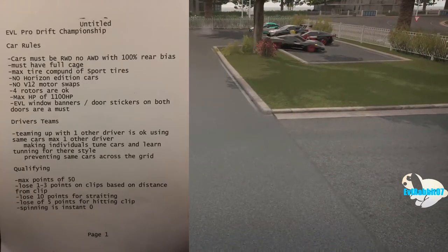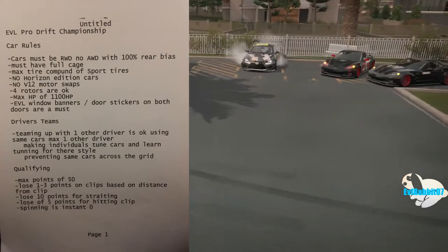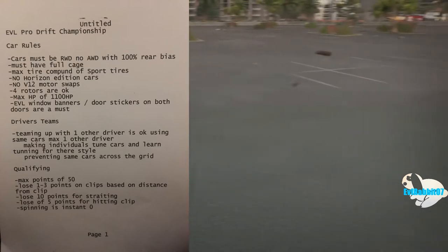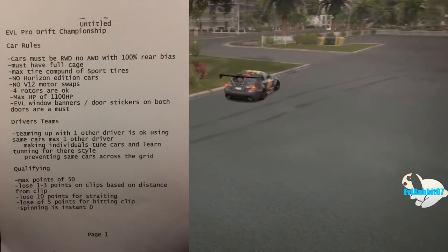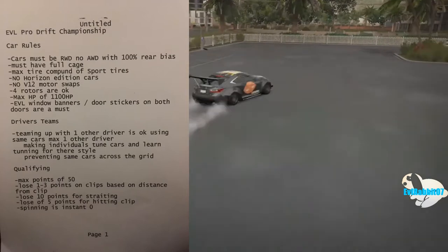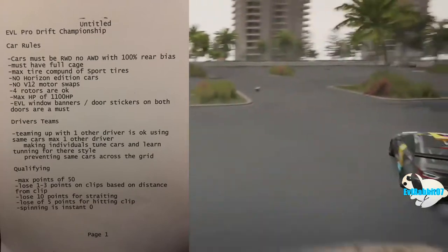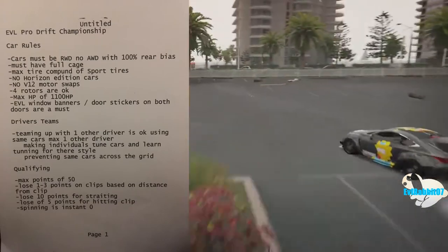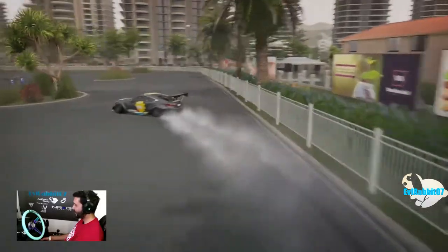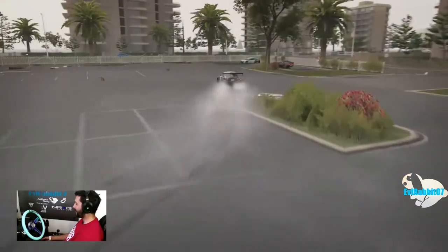Going into teams — you're allowed to team up with drivers if you want, but I'm trying to limit it to only two drivers so you can share tunes. I'm trying to make it so everybody has different types of cars. If you want to team up with somebody, make sure your liveries are somewhat close but a little different — different colors and such. Kind of like Formula D: Peter Vincek and James Dean have very identical cars but different coloring, and Chelsea DeNofa and JR have identical cars but very different paint schemes.